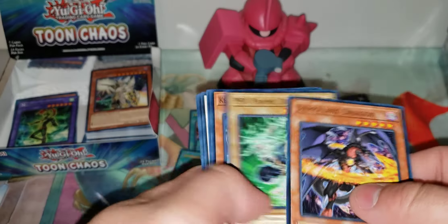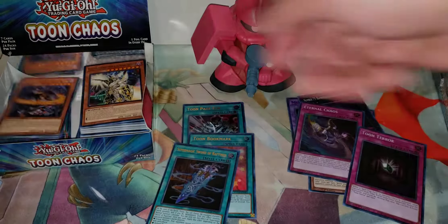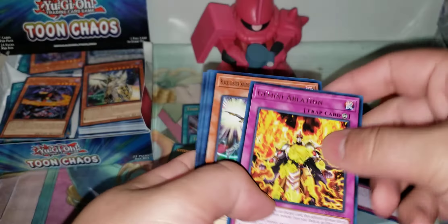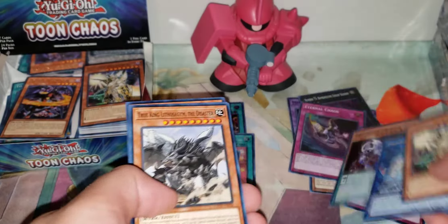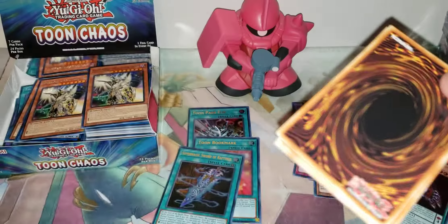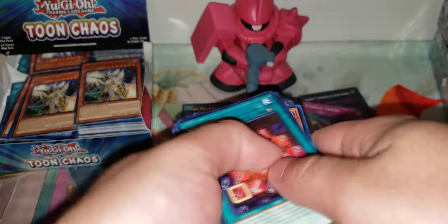I know one guy at our locals did pull a Collector's Rare, but he didn't get any Ultras out of his box, which is pretty weird. I forget which Collector's Rare it was — I was thinking one of the Chaos guys. Was it Chaos Cyber Dragon or Envoy? Or Blackwing Soldier Envoy? I don't remember.